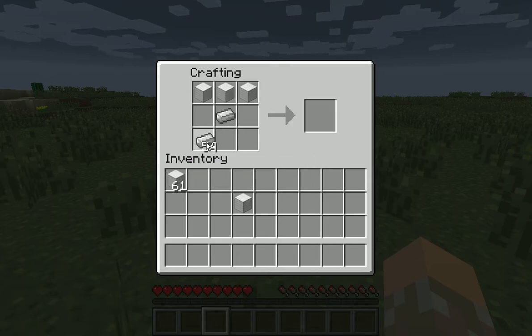An iron ingot in the middle and three on the bottom, and there's your anvil.